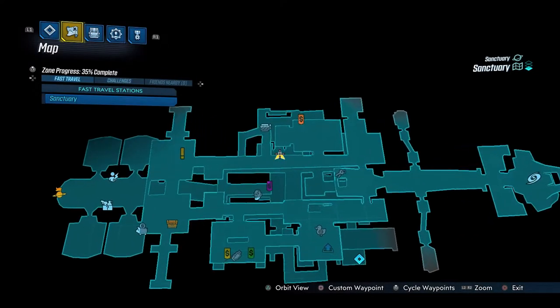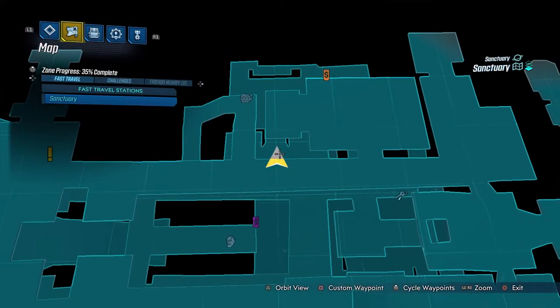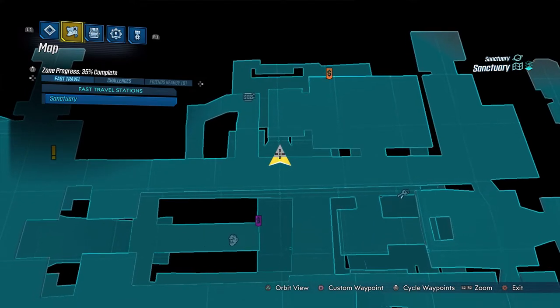Here's the location where you earn both Tips Accept It and Dropping Loads — right here on the second deck of the Sanctuary.